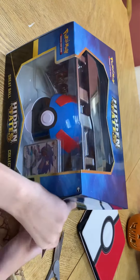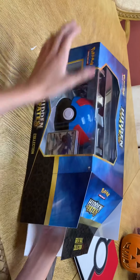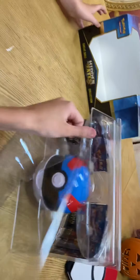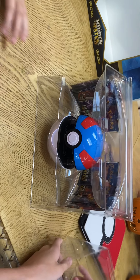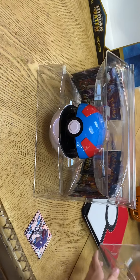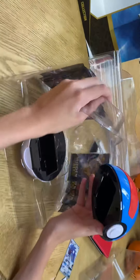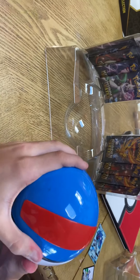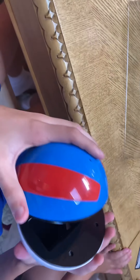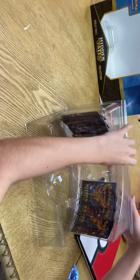I'll have to try to open this up without ruining the box. Okay, good — I'm about to pop this out. And it comes with 10 packs. My sisters are gonna be in this one too. It already opened — uh oh. This is the promo card. It's pretty cool. This is the ball right here — I think it does something, like from the games and stuff. Yeah, you can put your cards in this, so that's pretty cool. The thingy in the back are all the packs. It's pretty epic.